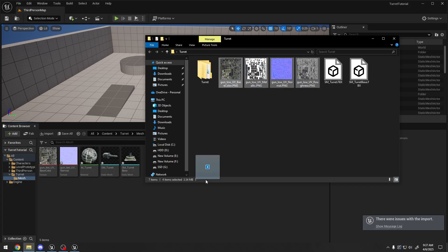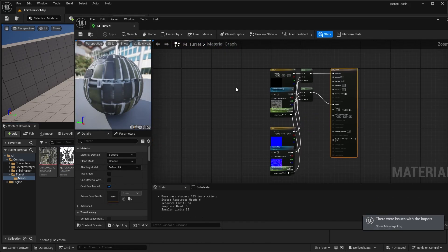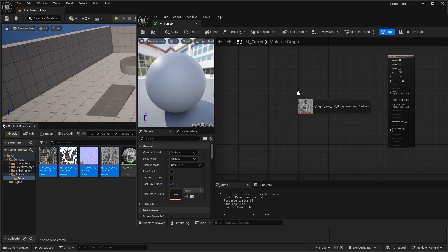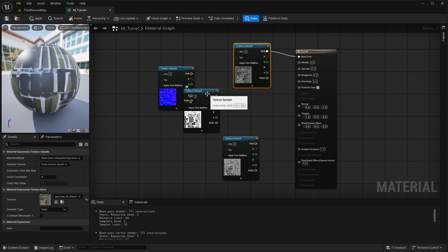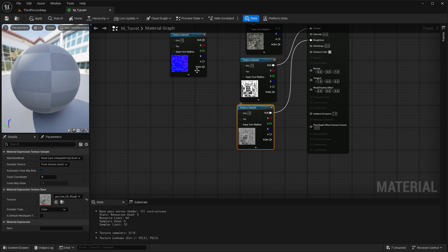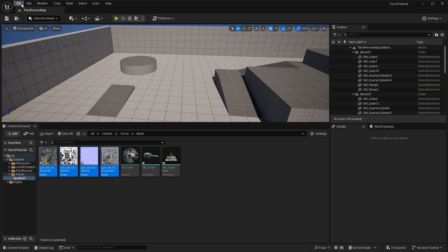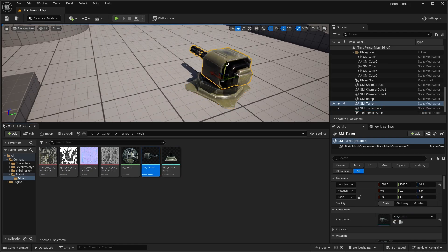Import the rest of the textures by dragging and dropping all of them. Then open up the material 'mTurret' and modify it. Delete the existing setup and reassign the textures: the base color, the metallic (white), the roughness (gray texture), and the normal map (blue texture). Save that, and now we should have our turret. We have the turret base and the turret top part, which will rotate to face the player.